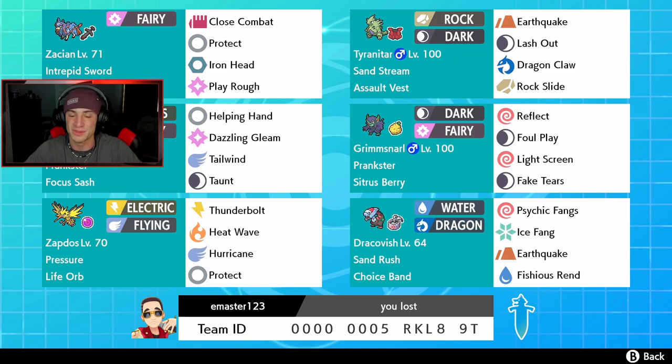Zacian is our first Pokemon. He's a cool legendary, the Pokemon Sword legendary. His ability is Intrepid Sword and his item is the Rusted Sword, so once he gets into battle he gets a free plus one attack boost, which is absolutely amazing. The only flaw is he cannot Dynamax, but this thing has Close Combat, Protect, Iron Head for coverage, and Play Rough as our STAB move.